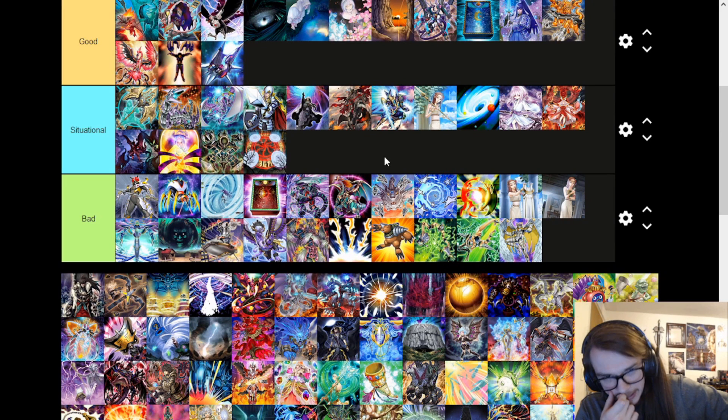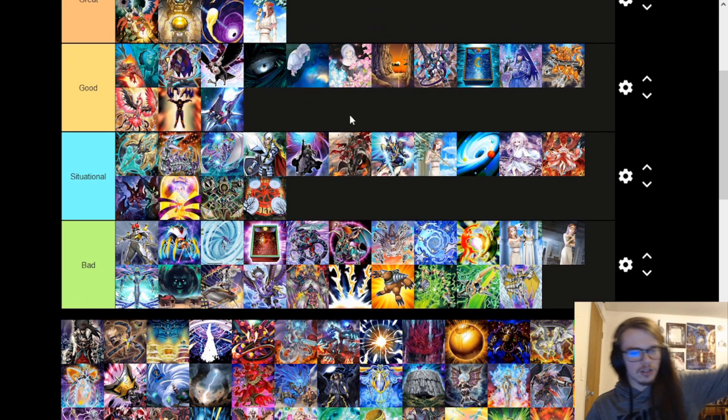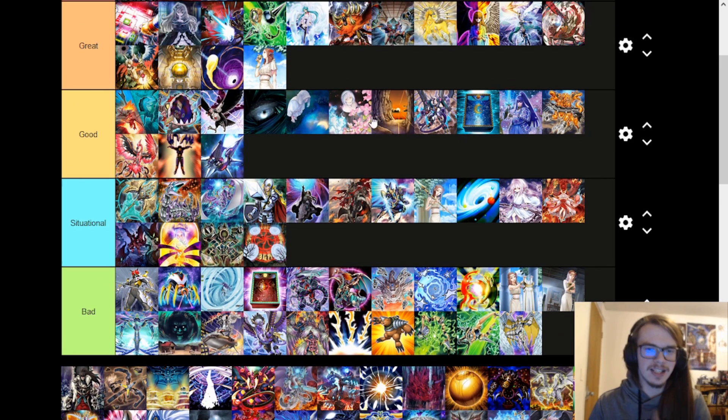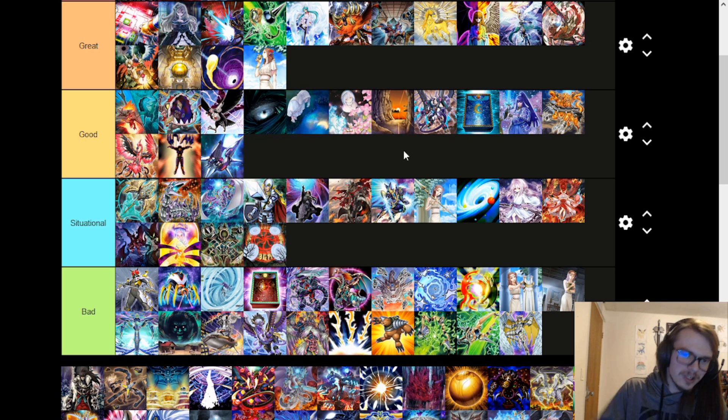The Silent Graveyard is very situational — you just shut down the graveyard. This is only good in like Ishizu Tear format or any format that specifically wants to send cards to the graveyard and have them activate on your turn, which is basically Tear and Tri-Brigade. When it's good though, it's like a quick-play version of Abyss Dweller — great because you don't have to make Abyss Dweller and give them opportunities to interact with you. You can just say no.